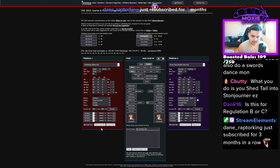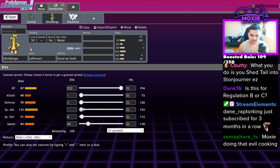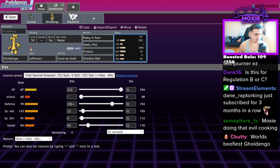With 252 EVs bold — let's check Headlong Rush. With Friend Guard up, it just tanks that, and that's even Adamant. Without Friend Guard and Jolly, I could totally guarantee it lives. Let's do the fattest Goldenglow ever — 196 HP. We can tank a Headlong Rush. World's fattest Goldenglow: Make it Rain, Nasty Plot, Protect, Shadow Ball.